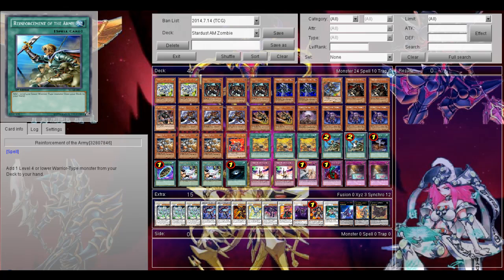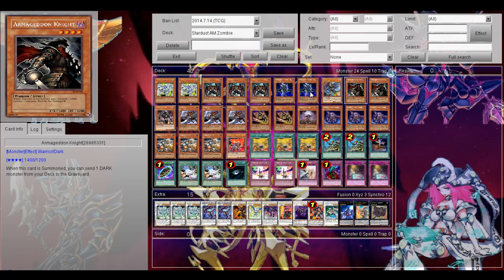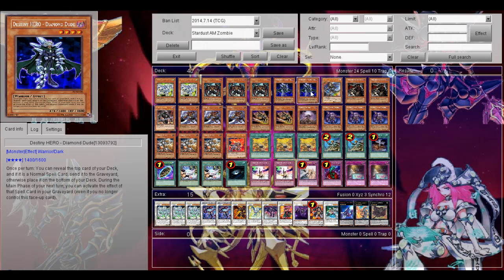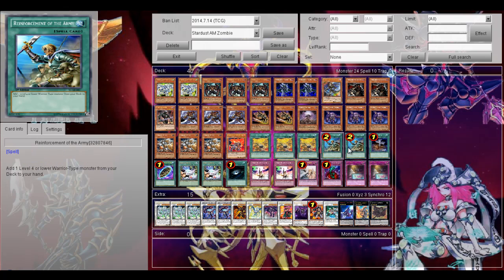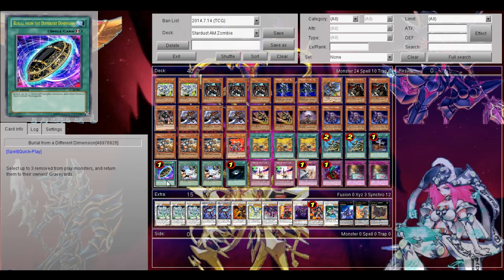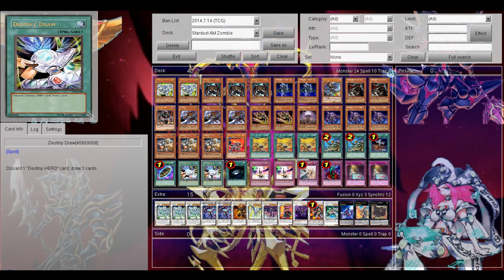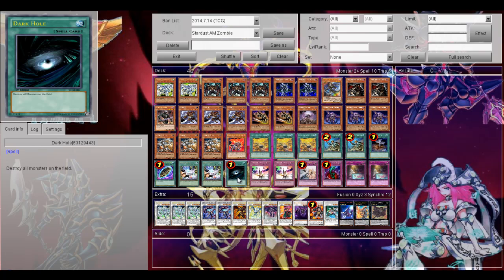Then 2 Reinforcement of the Army, to search out your Armageddon Knight, Dark Grepher, Shadow Mist, or Diamond Dude if you want. Then Foolish Burial, to send anything you need to the graveyard. Then 1 Bureau, just to put things back from the Banished Zone to the graveyard — your Mezukis, Plaguespreader Zombies, all that. And then 2 Destiny Draw for draw power. Might even run 3, but I'm not sure. Then Dark Hole.